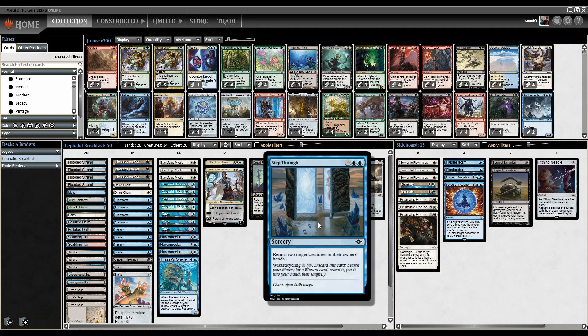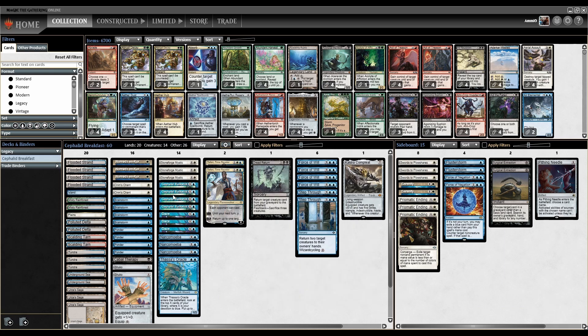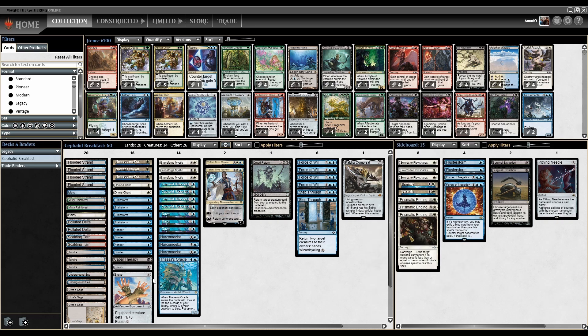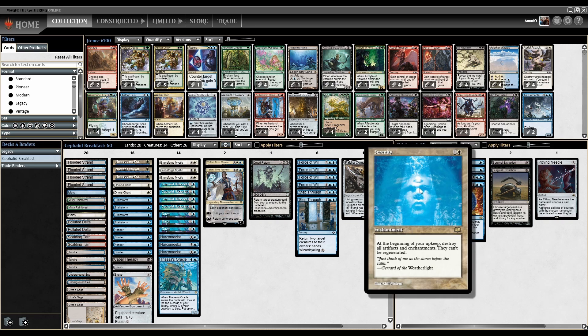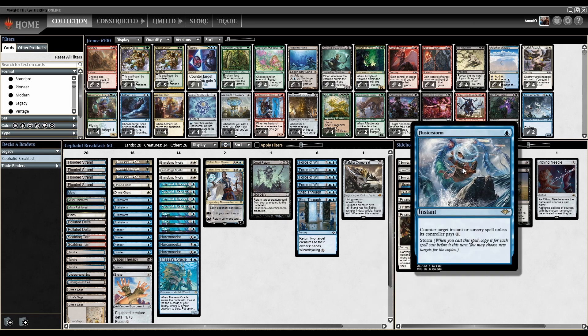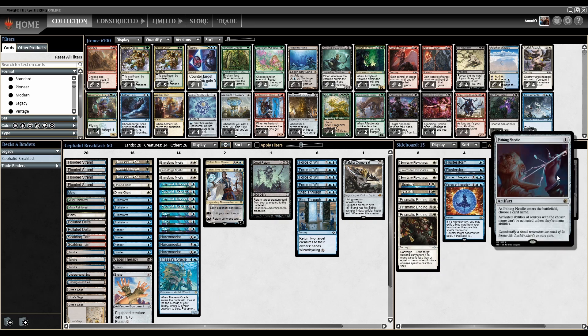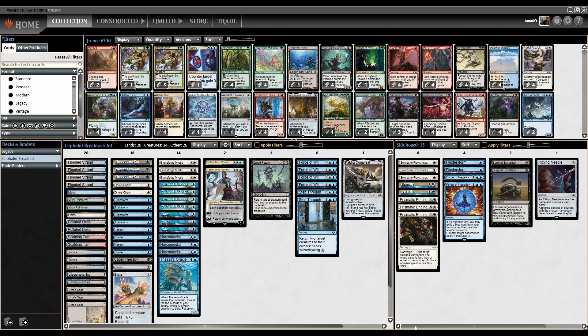You also have three Faerie Macabre, which can bounce troublesome permanents or redraw. And Step Through — return two target creatures to their owner's hand for five mana, but you're primarily using this to Wizard Cycle, since Cephalid Illusionist is a Wizard. The sideboard has three Swords to Plowshares, three Prismatic Endings, Serenity for artifact/enchantment hate, Flusterstorm and Force of Negation to beat spell decks, Surgical for graveyards, and one Pithing Needle findable off Urza's Saga.